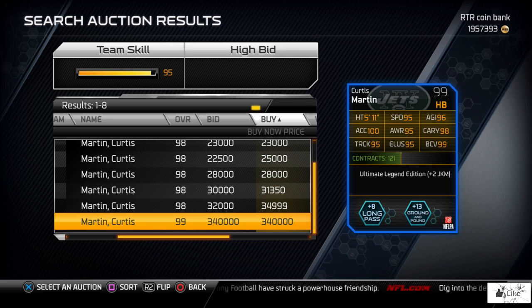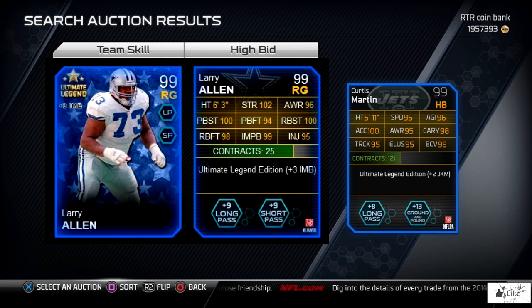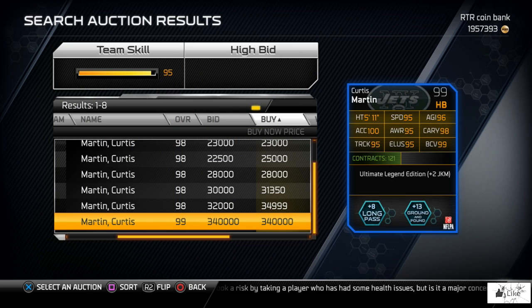The last 99 overall ultimate legend releasing into the game this weekend is Larry Allen. His card shows 94 pass block footwork, 96 awareness, 98 run block footwork, 99 impact blocking, 100 run block strength, 100 pass block strength, and 102 strength. He gives plus 3 to impact blocking, plus 9 to long pass, and plus 9 to short pass chemistry — an amazing card.